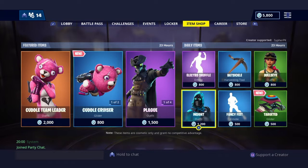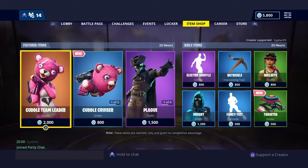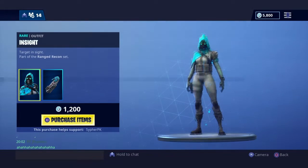So what you wanna do, guys, is go to item shop. Here, I'll just go — you can go up on anything you want. I'll click on Insight, okay?